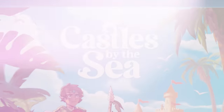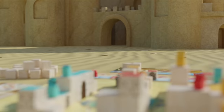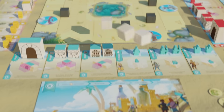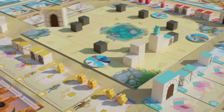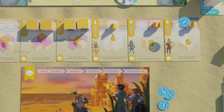Castles by the Sea is a puzzly sandcastle building game for one to four players. Each round you'll place sandblocks to expand your kingdom. Find the perfect placement for your kingdom's structures and figures. Build wisely, as each piece has unique placement rules. Celebrate your growing kingdom by claiming sand dollars for all the pieces you have in play.